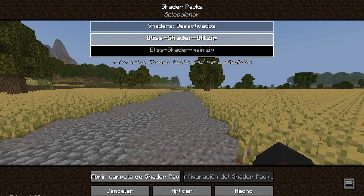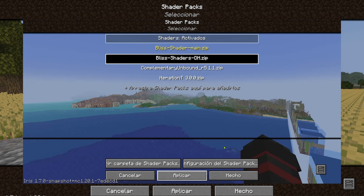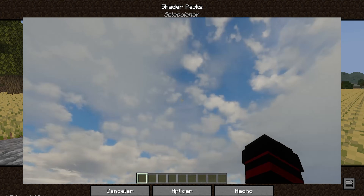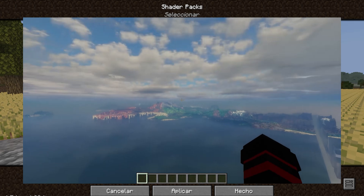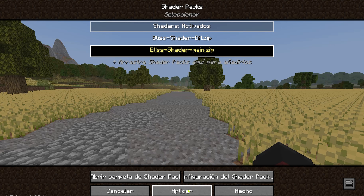Entonces nos vamos a Shaders y acá recuerden que les dejé 2 opciones. La razón es que en algunas computadoras o tarjetas gráficas habrá alguno que no funcione con un shader. Por ejemplo, en el anterior video de Distant Horizon que subí, en uno de ellos las nubes comenzaban a parpadear y el mundo se veía raro. Si uno no les carga, se ve borroso o el mundo se corrompe, utilicen el otro. En mi caso voy a utilizar el que dice Main, le damos a seleccionar y aplicar.